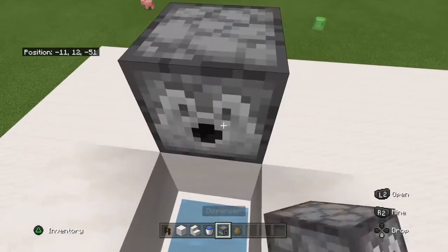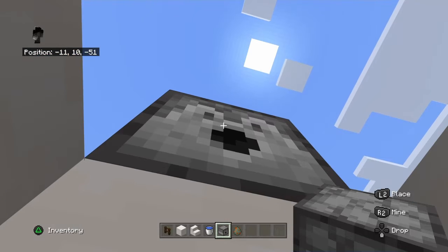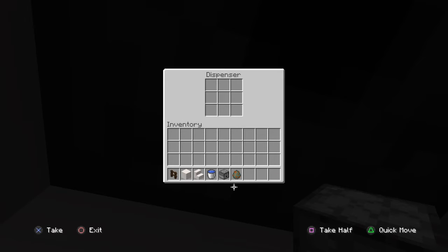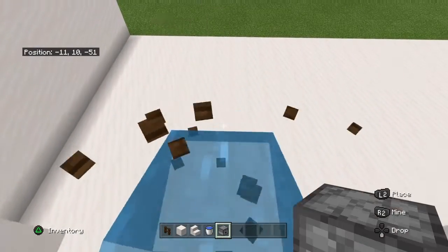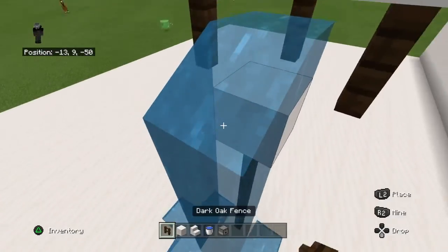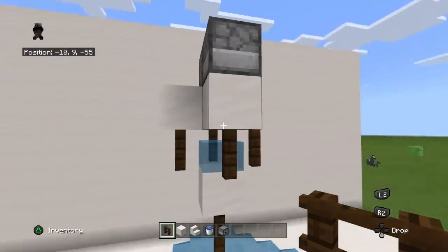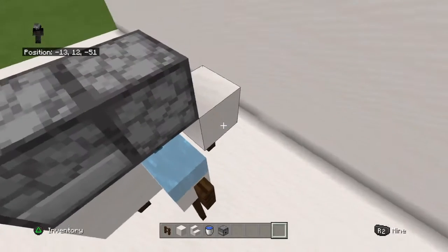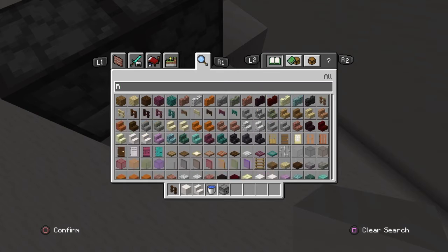And then you get a dispenser and put it in here — break this if you need to get out. Then you activate the dispenser with a water-wrestling torch.